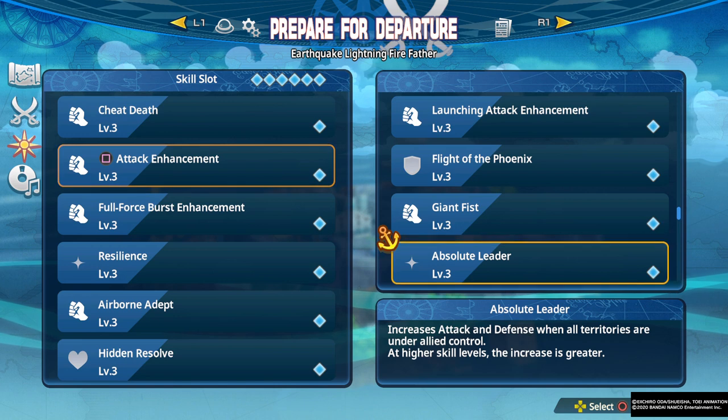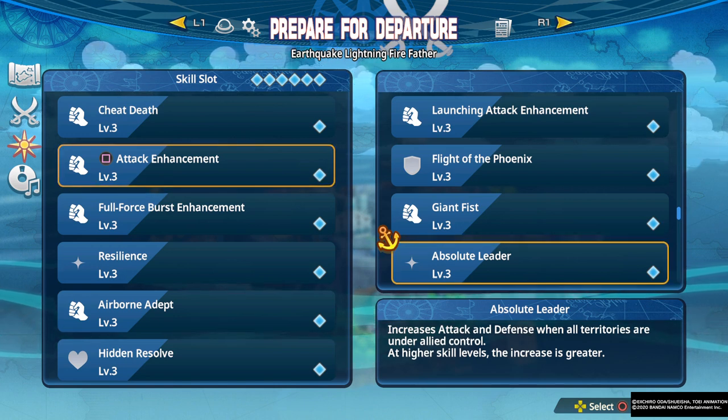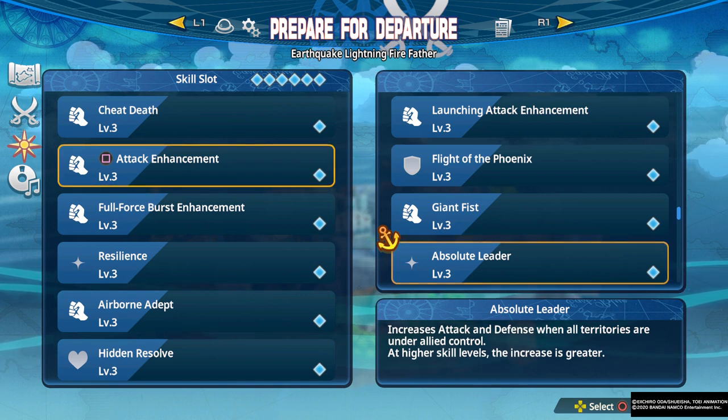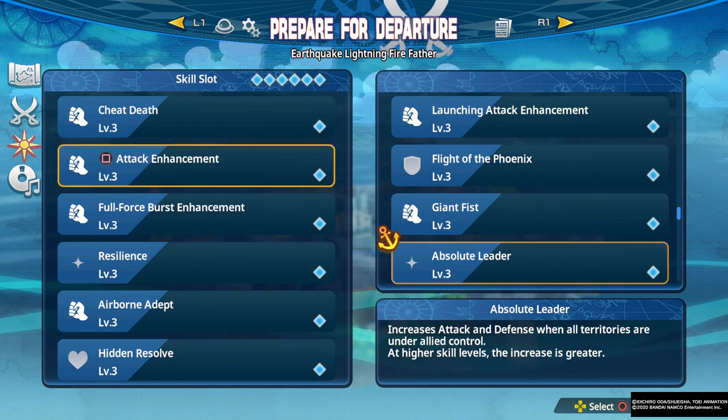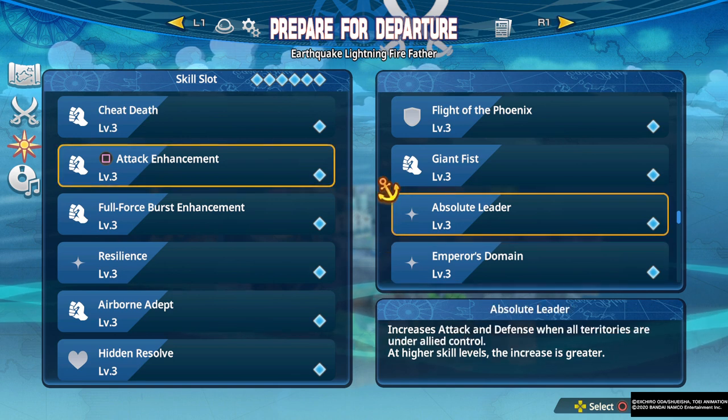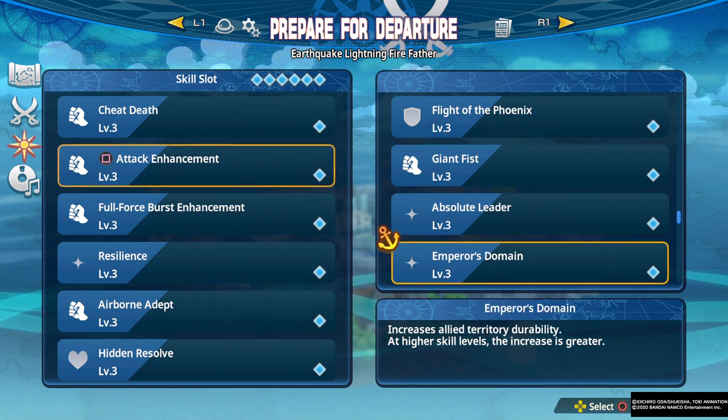Absolute Leader increases attack and defense when all territories are under allied control. This sounds good, but if you have all the territories under your control you're probably already in a good situation and don't need more attack and defense. It's a skill that doesn't make a lot of sense — just adding insult to injury pretty much.